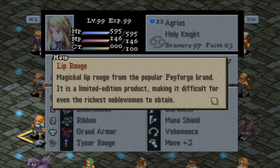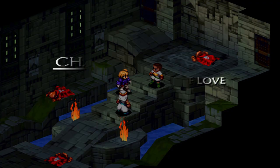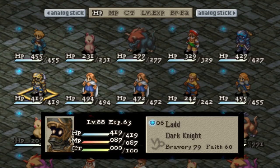Hello, Jason and Jace here showing you how to get Tyner Rouge, the best female accessory in the game. Now, as the title says, this is the earliest possible way. You can get it as soon as you are in Chapter 4.